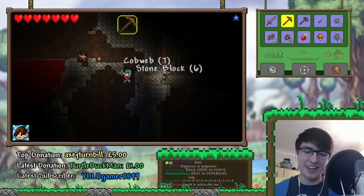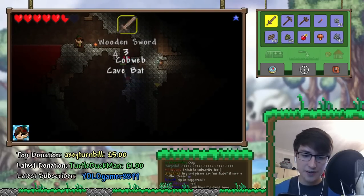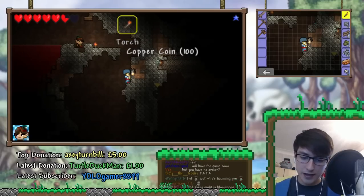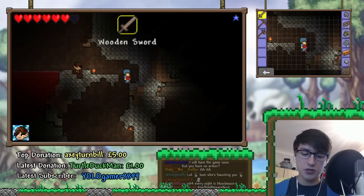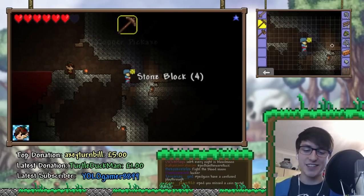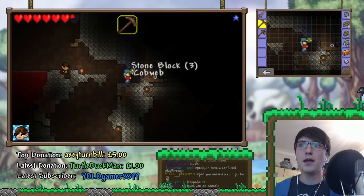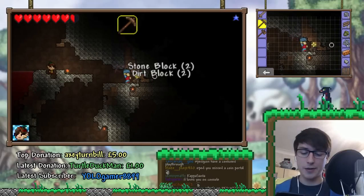Raid mode activated. God dang it. Get the sword out. In the 3DS version, you start off with a broadsword instead of a shortsword — OP power right there. But I think it is kind of needed, considering the controls are a little hard to get the hang of.